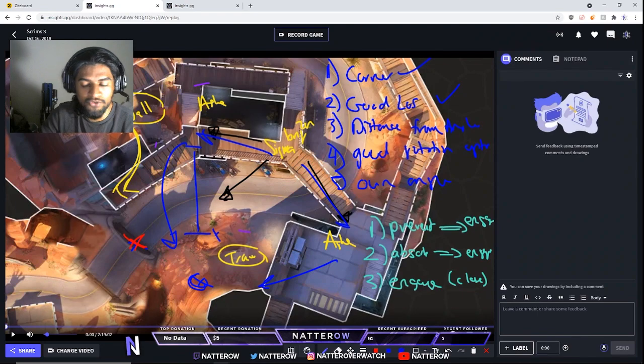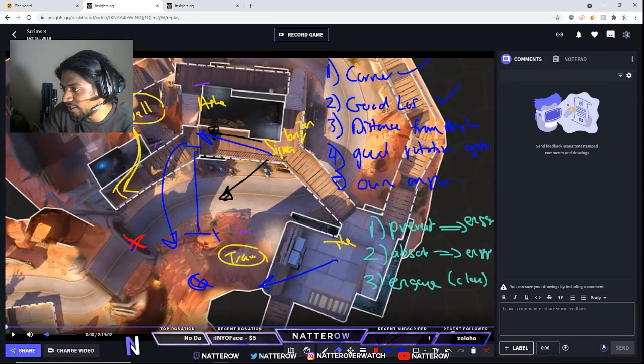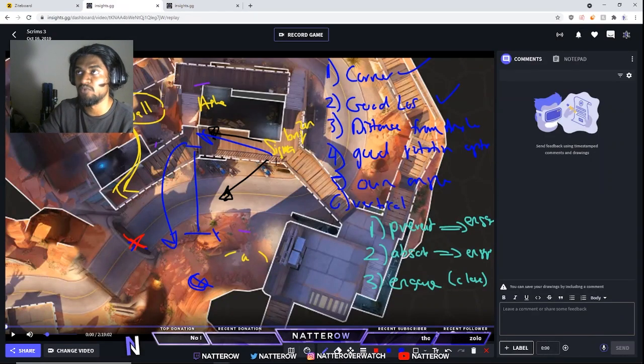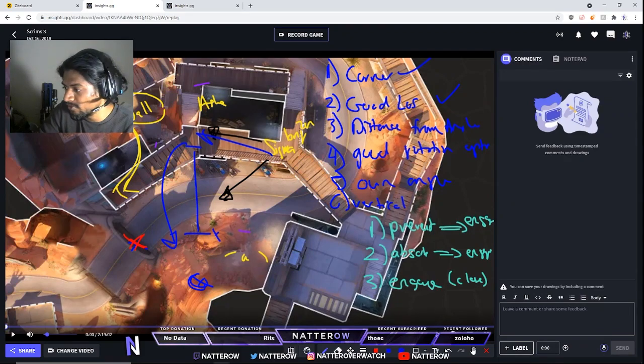So that covers good rotation options and angles — this should explain a general understanding of back line positioning. If you fulfill these attributes globally you can apply them to almost any map. One more thing I forgot to add is the concept of verticality — that's number six. High ground is really risky if you don't have a shield and they have a hit scan. If you're playing D.Va and they have a Hanzo, your Zen on high ground could just get one-tapped, which is not pretty.